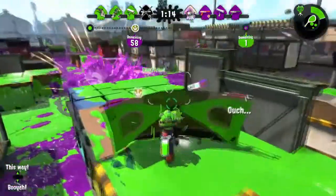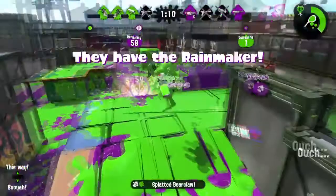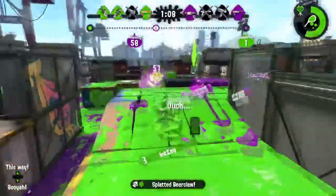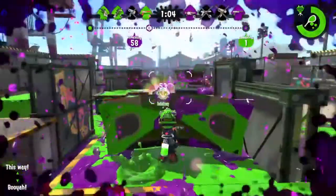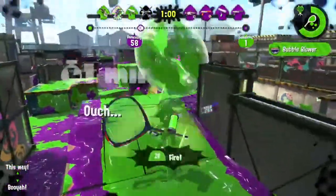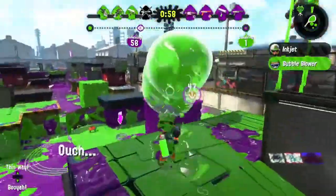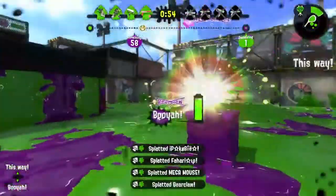Coming in at number 2, we have Inks playing some Rainmaker again on Port Macro with the Tentabrella. Gonna kill the Jumper right there and avoid that Autobomb. Block a Rainmaker Burst. Now he's gonna launch his Bubbles — and wow, going to get 3 kills, and then 4. Whoa, man.